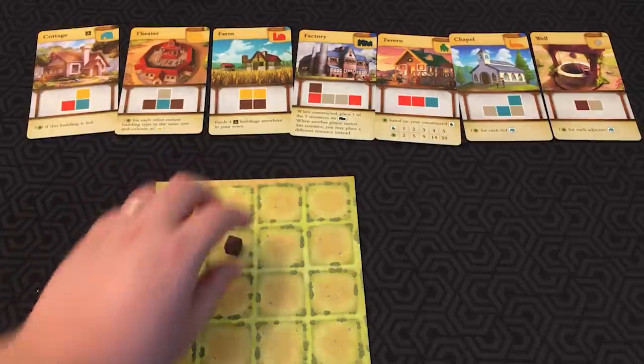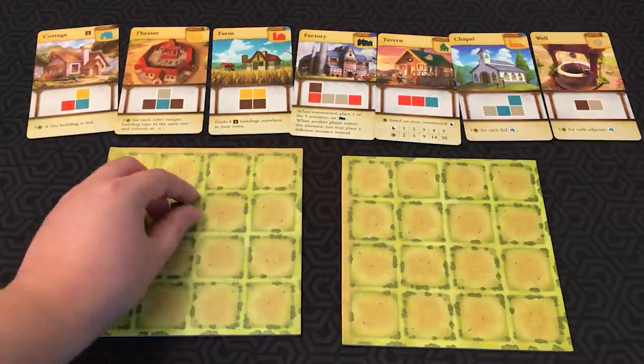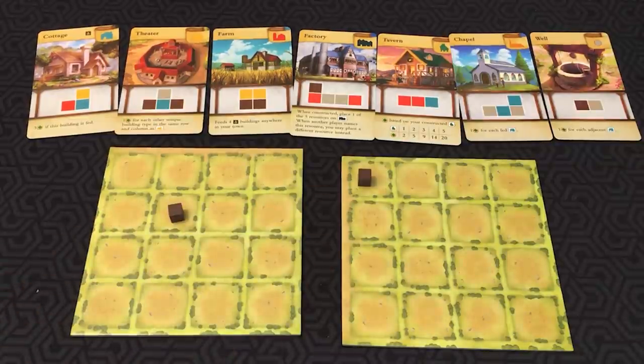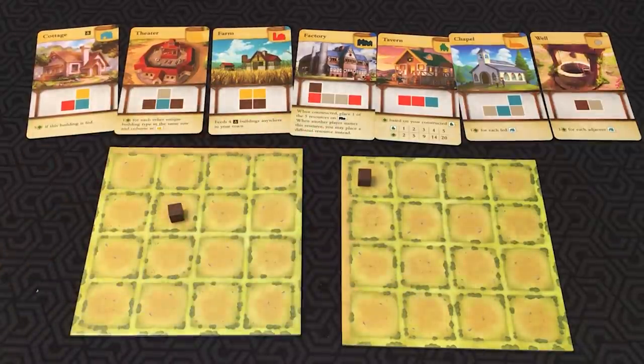A player could put it here, another player puts one somewhere else. Once you've placed down cubes, they can never be moved. They can only be removed by constructing a building. Only one resource or building may occupy a square. And when resources are removed from the board, they go back to the general supply. If any buildings were constructed, you would do so, but obviously right now we only have one cube each.